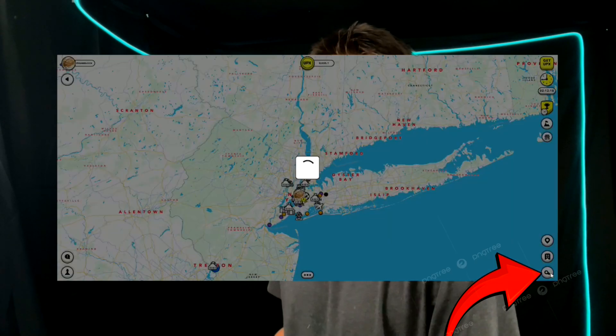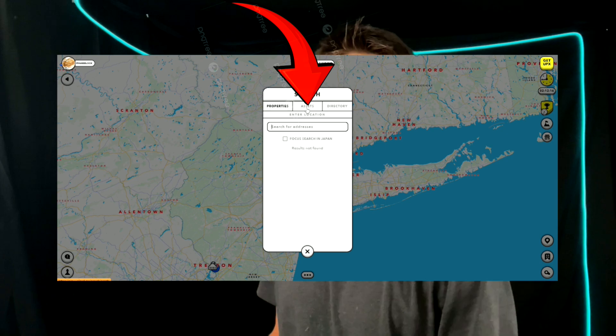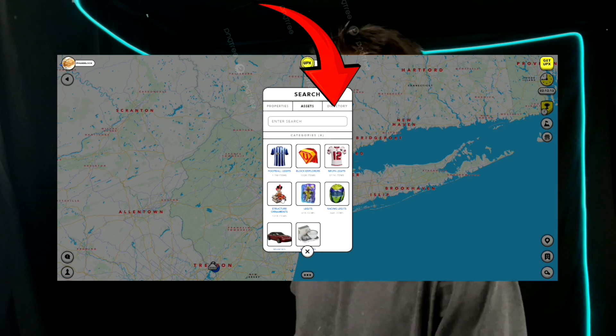The search button actually has way more than just properties. It's actually a full asset lookup tool in Upland. You can price check anything and you can find directories.